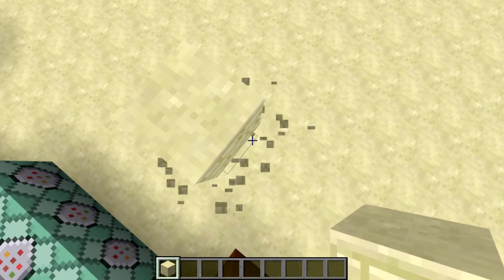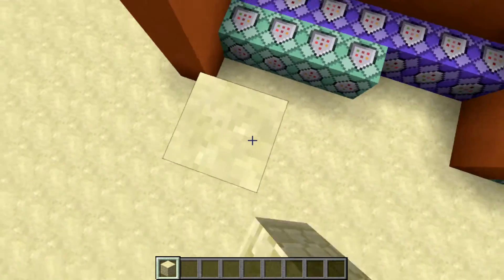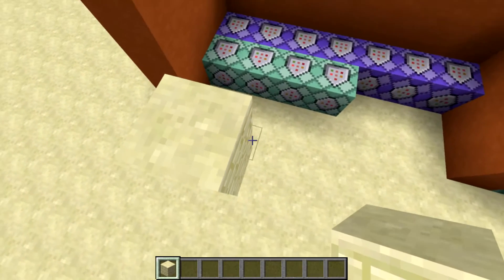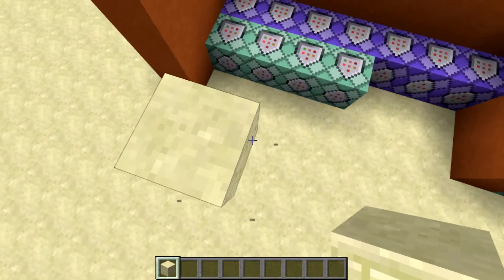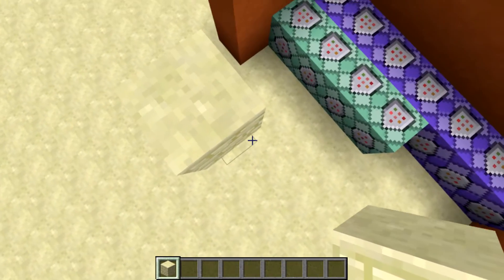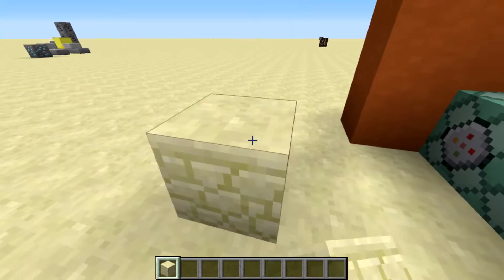And whenever this block is here, now this one is going to activate. If this block that I broke is air, so this one's going to activate. And if this one's here, this one is going to activate. So it's basically all relative to you — that's basically how it works.